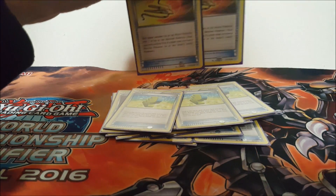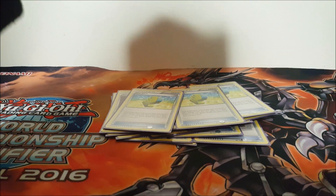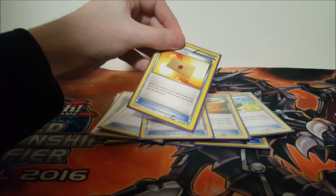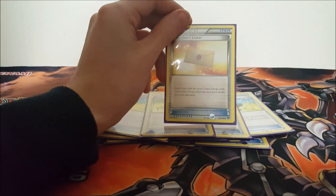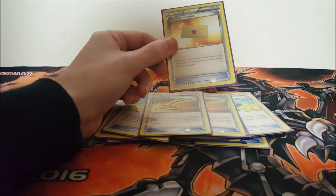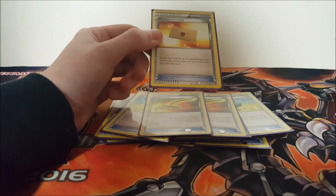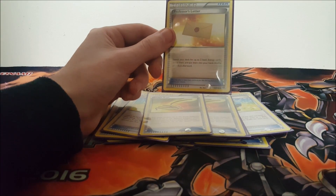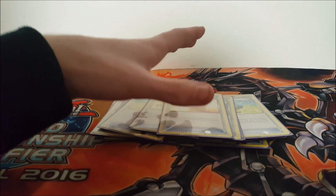Two Escape Rope - one of the other cards I was waiting on. It's better than Switch because it forces all things up. There wasn't really a time where that came up because most of the time I had a Float Stone. One Professor's Letter - I actually love this card in this deck. It gets you into your energy as soon as possible. One of the problems I had was not hitting energy quick enough, so Professor's Letter just gets you two energy out of your deck for free. You can Skyler for Professor's Letter and that's two energy immediately in play - Power Heater loaded up and hitting for 50.